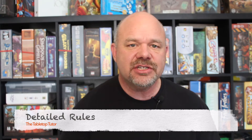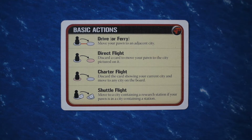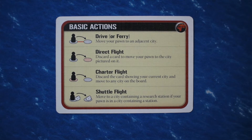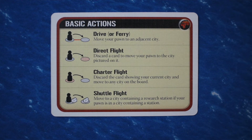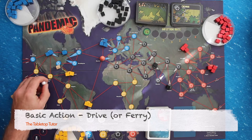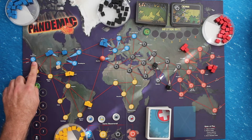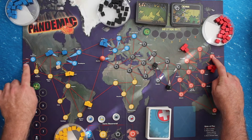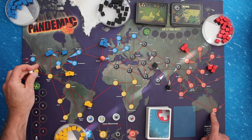First, let's look at the actions available to players. There is a brief explanation of each on the player reference card. The basic actions available are drive or ferry, direct flight, charter flight, shuttle flight, and pass. The drive or ferry action allows a player to move their pawn along one line from one city to an adjacent city. Note that on the left and right sides of the board, there are lines connecting San Francisco to Tokyo, San Francisco to Manila, and Los Angeles to Sydney.